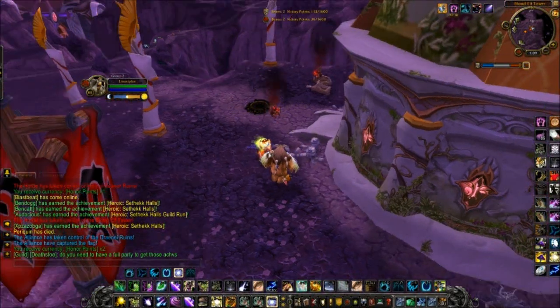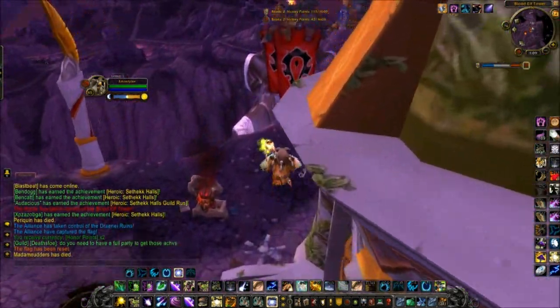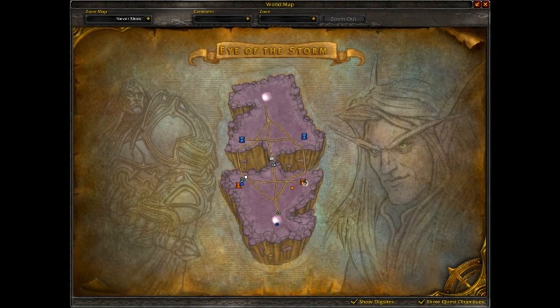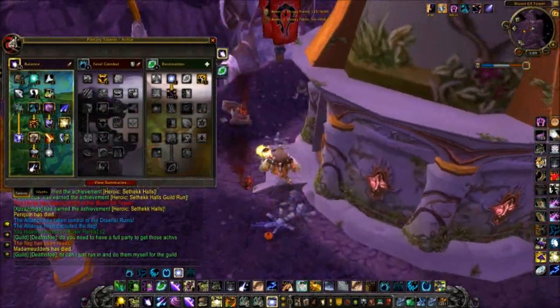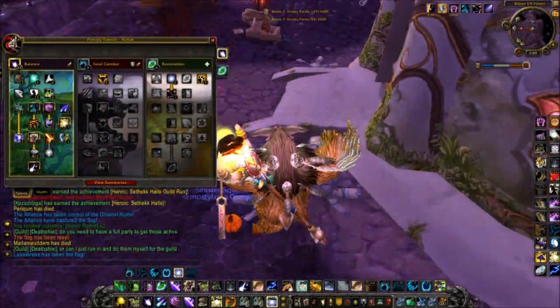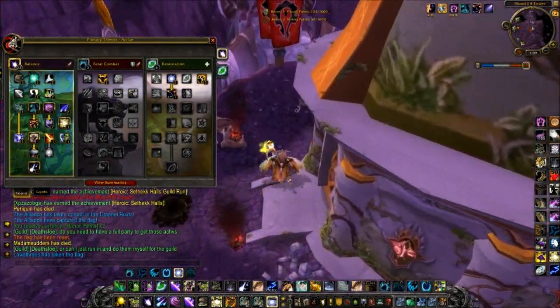I just want to say first of all that I'm in EOTS, I'm just defending so don't worry about it — I'm still PvPing. I just want to say that the Druid Moonkin spec, especially the Moonkin spec, is based on playstyle for you guys. Same thing with Resto. Feral usually has more of a cookie cutter spec, but when it comes to Resto and Moonkin, it's really based on your playstyle, like how you want to play a Druid.